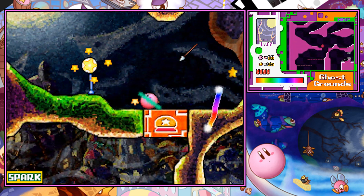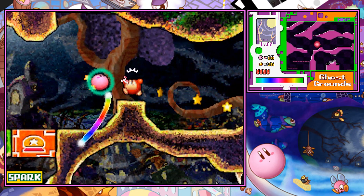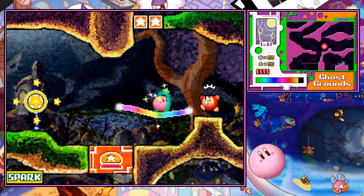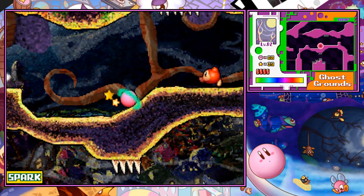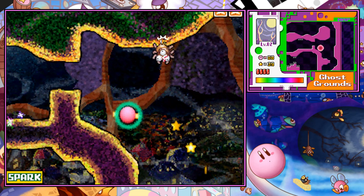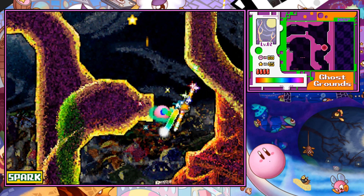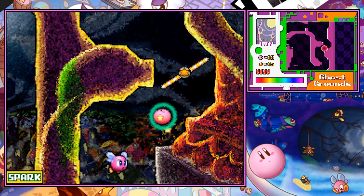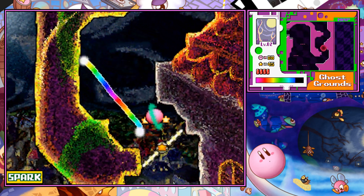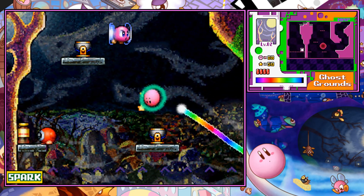Right here we have another instance of an orange switch block. The orange switch itself is going to be accessible to us, I think, on the next level or the third one. It's on World Two, but I don't remember 100% — it's a level called Rift Ruins. I have my notes right here, but that's just basically it.